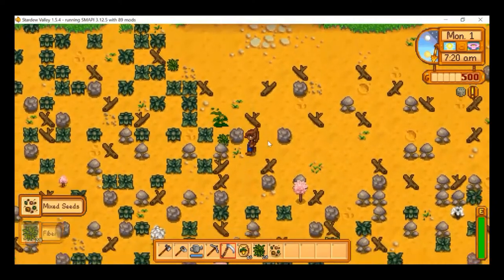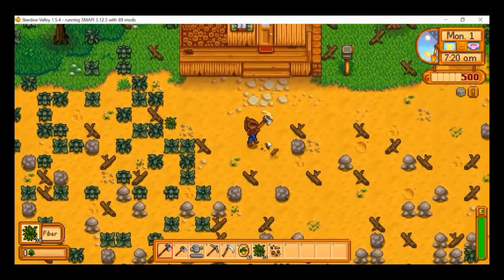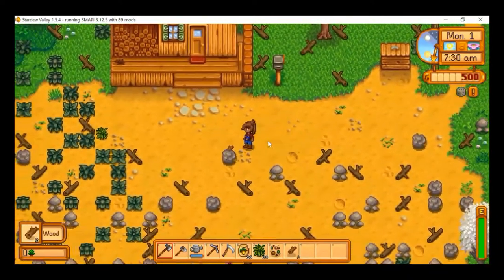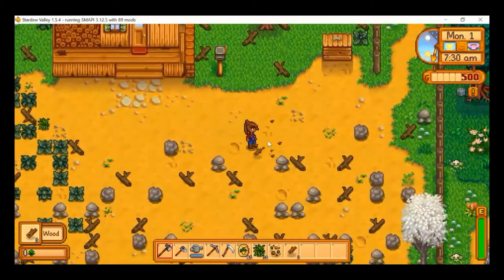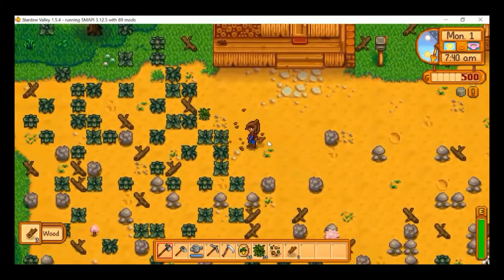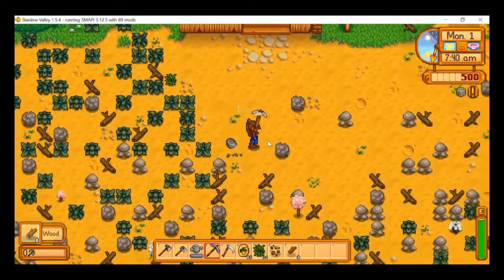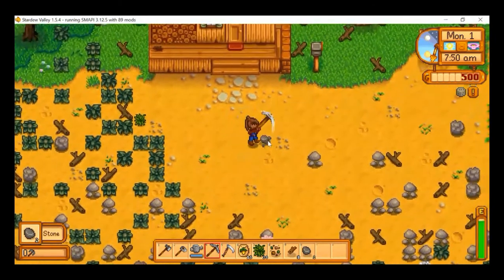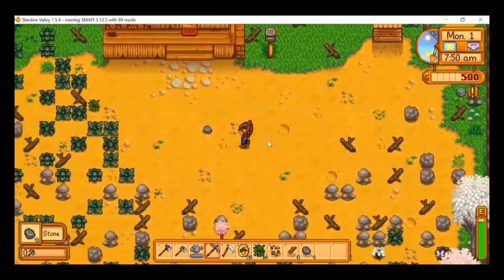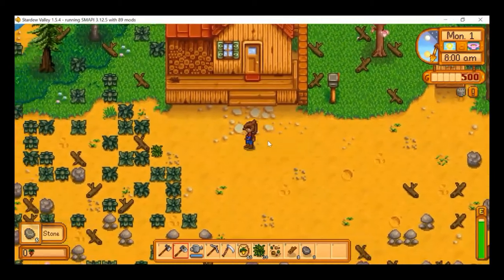There's our first mixed seed. I'm just going to clear the wood and stone — even the stone and wood have a slight visual change to them. That's enough room there. I'm going to get the hoe out and start planting.